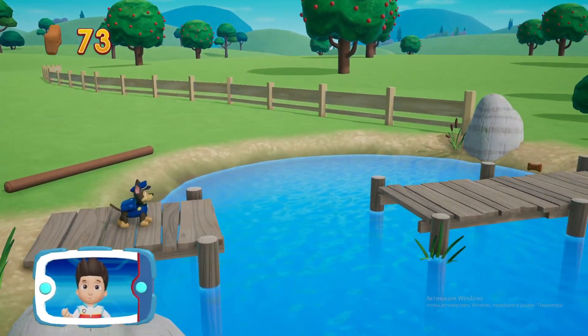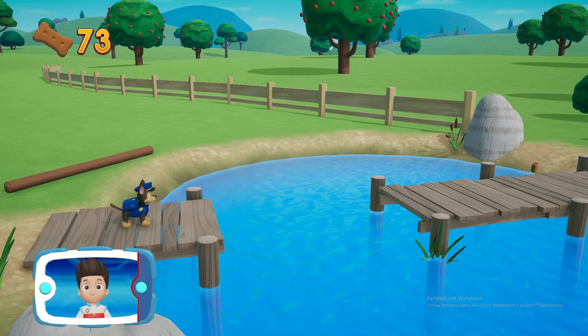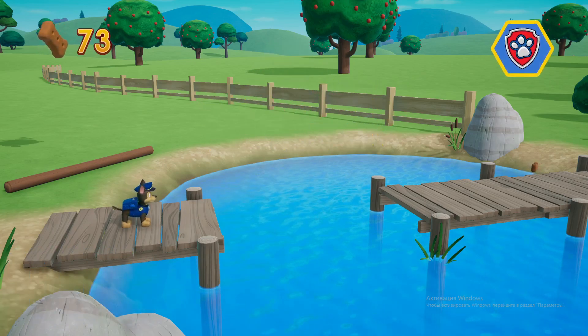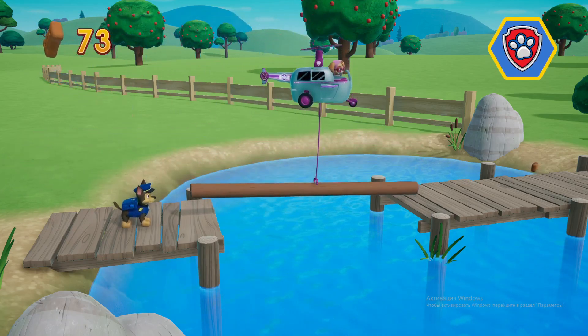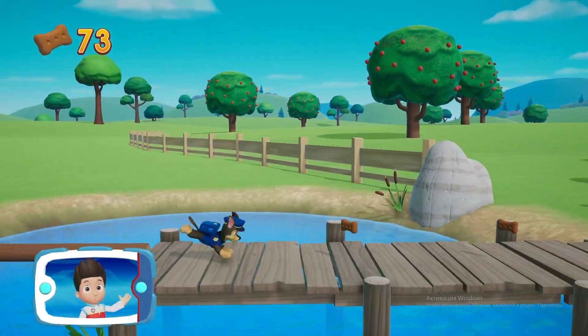See that log? There's no way for Chase to get across. It looks like you need Skye's help. Choose which pup ability to use. All right, now we can keep moving.